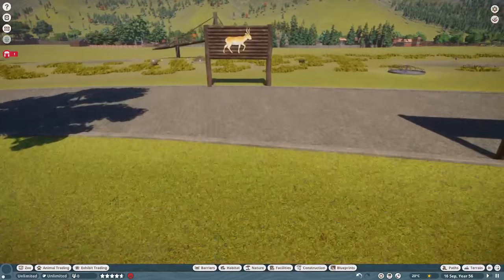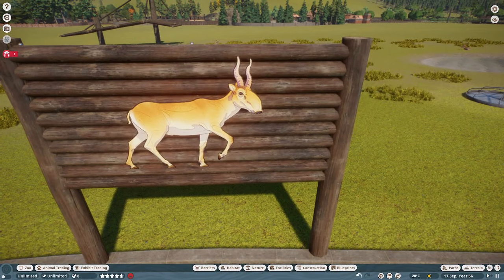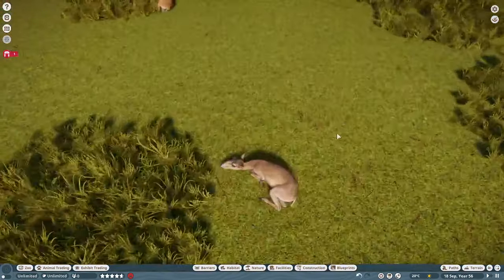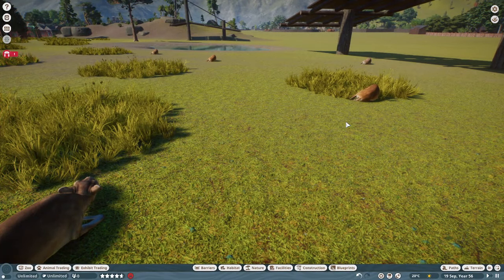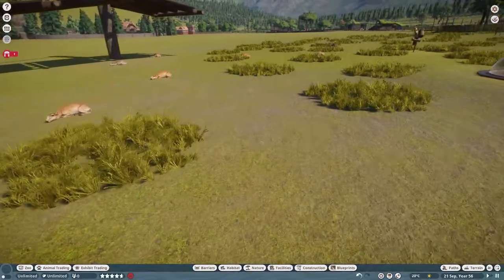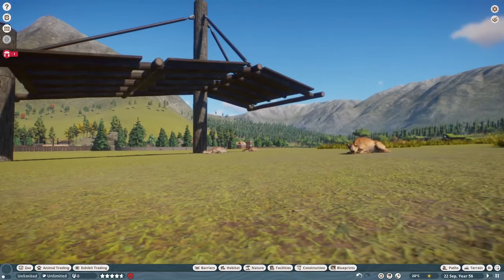Despite being high on the 2023 essential habitat animals meta wish list, this next one is still a weird choice for many. This is the Saiga, an endangered antelope — although it has now been reclassified as near threatened. It's certainly one of the weirdest animals that's ever come into Planet Zoo, with its bizarre nose.